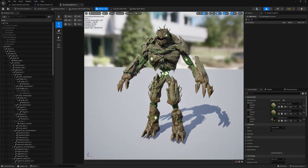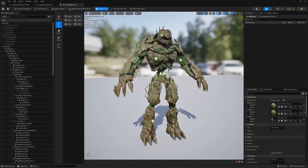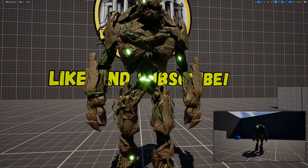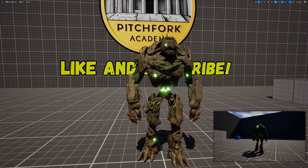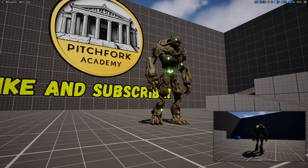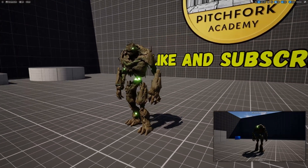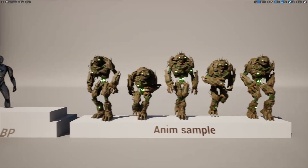Up next we have the Wood Monster by Polyphoria. It's kind of a gnarly wood monster — like an evil Groot with roots and leaves springing from his body — and he has these cool little emissive areas, which make me think this character model would work well as a boss fight, with those glowing areas serving as its vulnerable points.